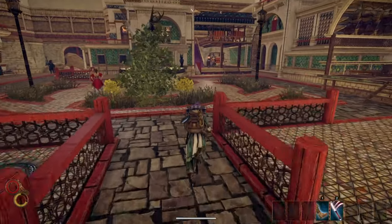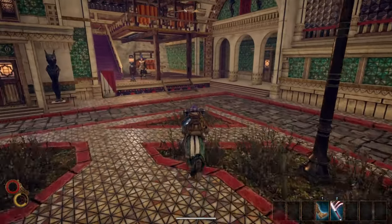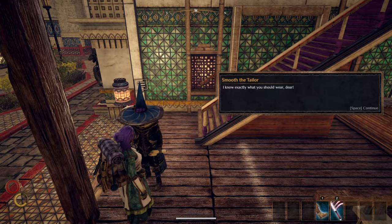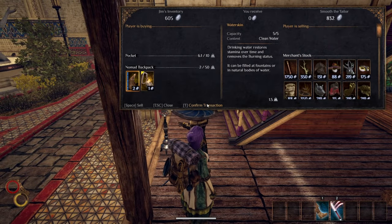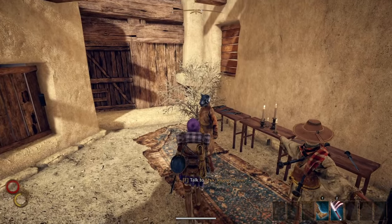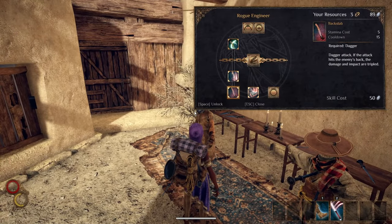The Dancer. This build is for those of you who don't like the Blue Chamber Collective and want to try and make it in the desert. Scrounge around for at least 600 silver and head off for Levant. Here, you will speak to Smooth the Tailor and buy a Dancer Mask, Dancer Leggings, and Purple Dancer Clothes. Next, you can head to Styx in the Slums and buy Sweep Kick.